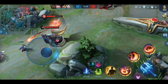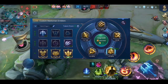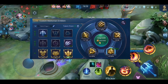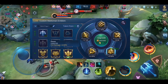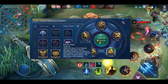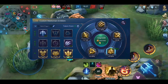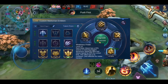Last but not least, we have the marksman emblem. This emblem is also not used by all marksmen, since many prefer to run with the assassin emblem. For subtalents, use whatever your hero needs — if you need attack speed, pick Swift; if you need crit chance and damage, pick Fatal and Doom, and so on. For most heroes who use this emblem, Electro Flash is the most useful talent: you gain an extra 40% movement speed for 1.5 seconds and get some HP back based on your physical attack.